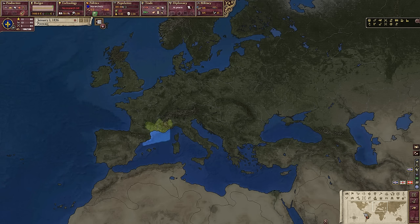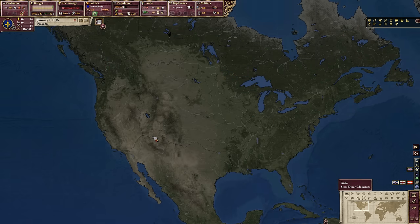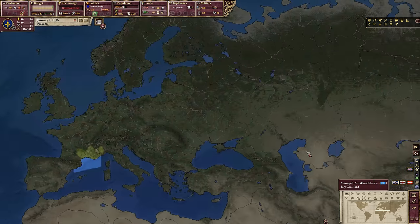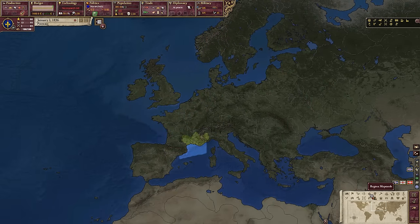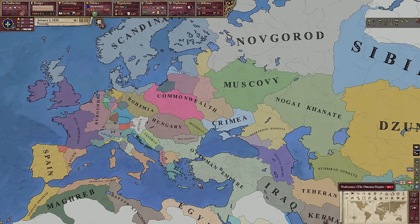Hello there, ladies and gentlemen, and welcome to Victoria 2 Divergence of Darkness. This is a very alternative history mod, and I'm going to show you in just a second how alternative this is. The eagle-eyed of you may be able to notice some of the borders here. I do wish there was more reason to use the natural map mode — it just looks so goddamn nice. So this is Divergence of Darkness. Hello and welcome to our alternate history.